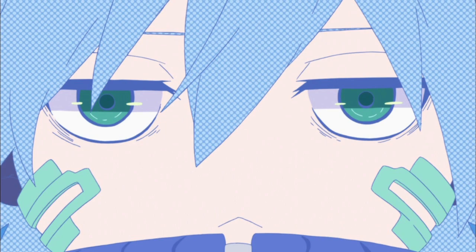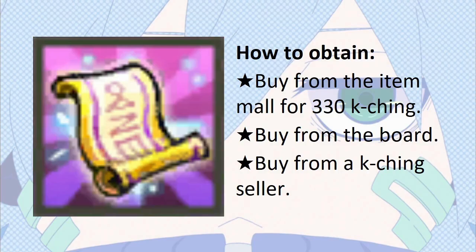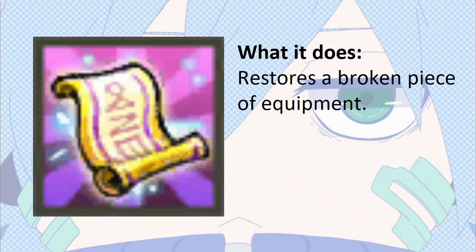There are three items you should be aware of regarding enhancing. The first is the blessed restoration scroll. To obtain it, you can either buy it from the item mall for 330 kaching, buy it from the board, or buy it from a kaching seller. It restores a broken piece of equipment.